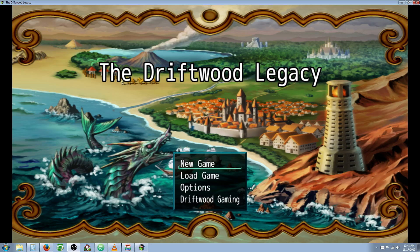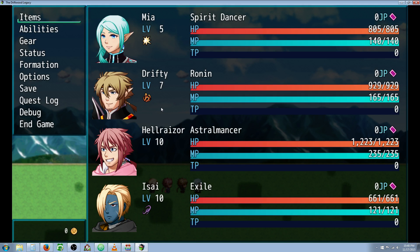Hello everybody, Drifty here from Driftwood Gaming, and this is the Special Request RPG Maker Tutorial. I have a question here that says: would you mind if I ask a suggestion on how to set up a party leader buff? For each actor I set as leader, it gives a different buff to the team, like 20% more HP, resist status elements, HP, MP, TP regen, etc. Let me show you how you can set up a party leader buff.